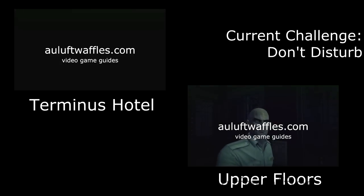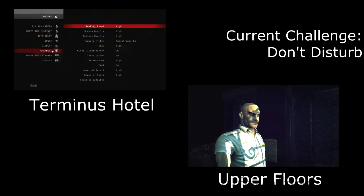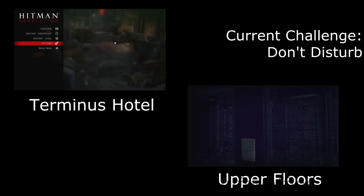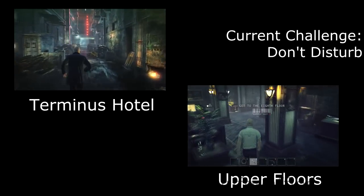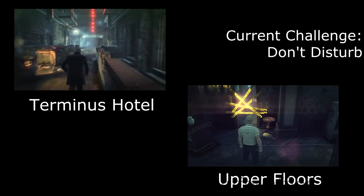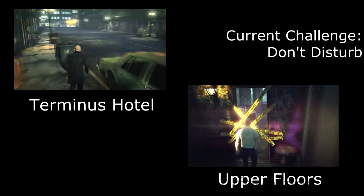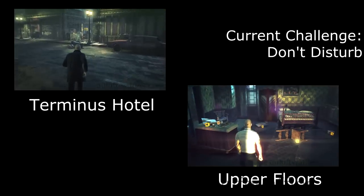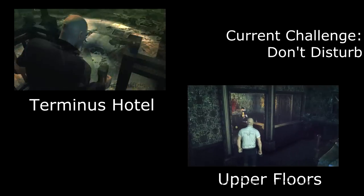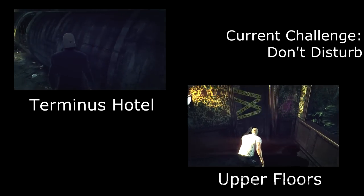Next is the Don't Disturb challenge, which requires you to complete the mission without killing or subduing anyone. My previous guide for this mission covers that — I pick up the janitor disguise and go through without killing or subduing anyone. If you don't know how to complete this challenge, I suggest clicking on the videos on the screen; they will open in new windows so you can return to this video after watching them.